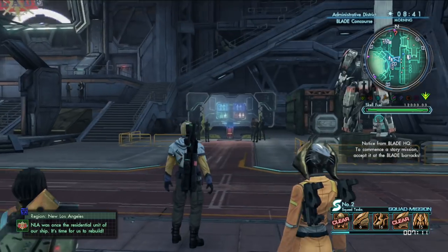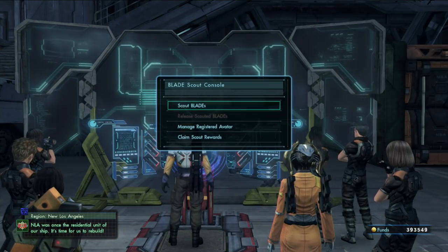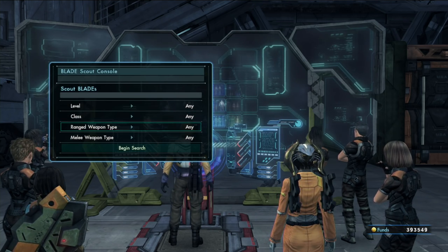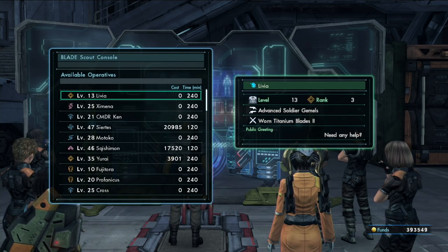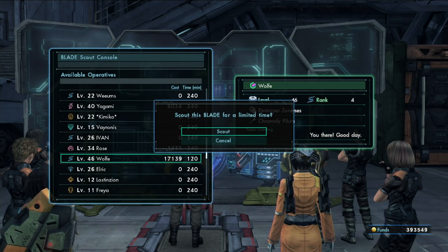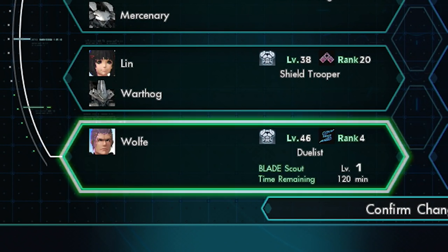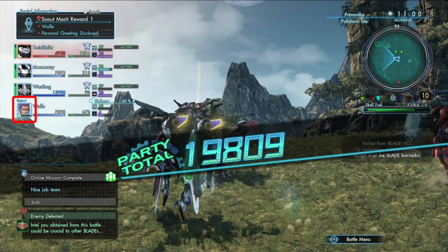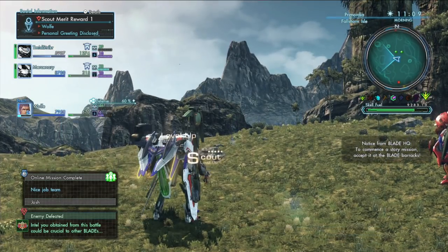Feeling lonely? Blade understands. By using the console, you can scout other active Blade members and add them to your party for a certain amount of time. Simply access the console, then select the experience level and class of Blade members you'd like to scout. The difference in experience level between you and the Blade member you try to scout will determine the fee you'll need to pay. No matter the price, the scouted member will leave your party after a certain amount of time. Keep in mind that the time remaining can be viewed in the active members menu. As you fight together, the scout bar will fill as you gain experience alongside the scouted member. Once the bar fills, you'll be rewarded for your contribution.